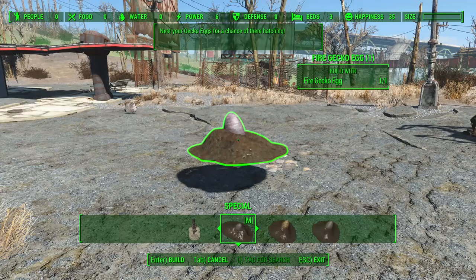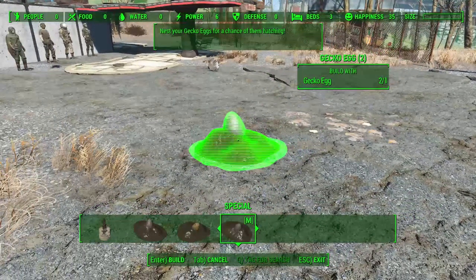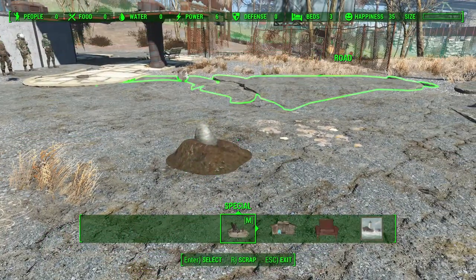Also now at your workshop you have three new options: the fire gecko egg, golden gecko egg, and the regular gecko egg, which if you place will eventually grow a gecko of the pertaining type.